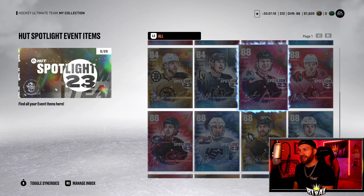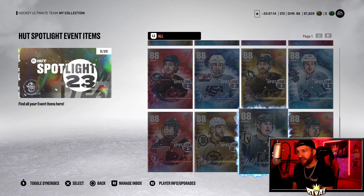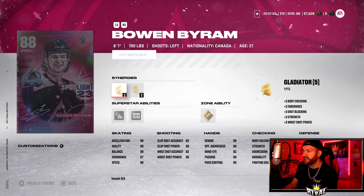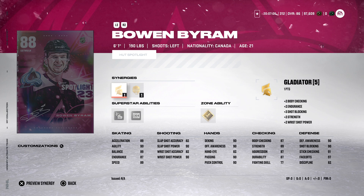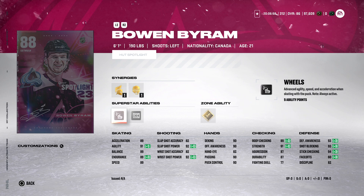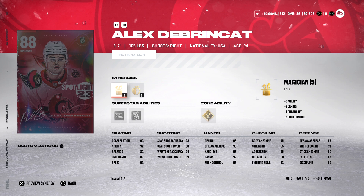We get a free 88 overall MSP choice pack, and all these 88s will be in that pack — it's up to you to decide who to take. First up, Bowen Byram: 6'1", 190 lbs, synergies Gladiator and Thief. His abilities are Wheels, In Reverse, and Heat Seeker — I like all three. Acceleration 89, speed 89, agility 91. Checking and defense attributes are pretty strong. All around a good-looking card.